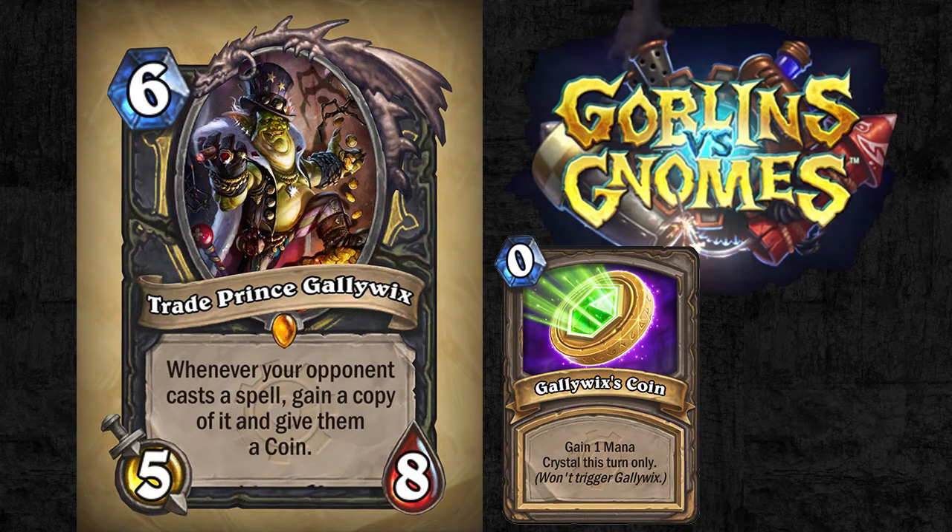The combination of having a tough minion with good stats for his mana cost that also forces your opponent to play very differently than they would otherwise sounds like a winning combination to me. I think if I was going to play Miracle Rogue in the expansion, or honestly almost any kind of rogue, I'd be wanting to have a Trade Prince Gallywix in my deck.